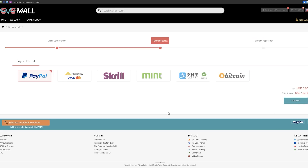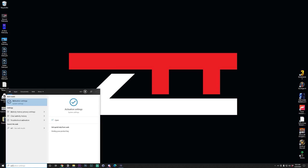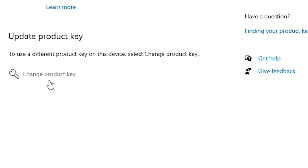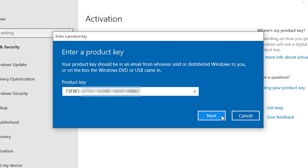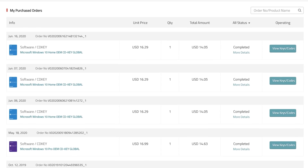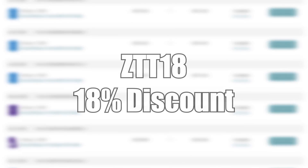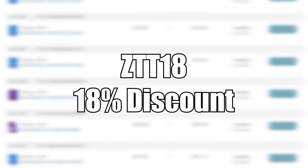Go through the rest of the purchasing options — I'd recommend PayPal — and within a minute or so you'll get your Windows 10 Pro key. On your PC, click start and type in activation and press enter, choose change product key, paste in your new key, and Windows 10 is now activated. This is my personal way of activating my PCs, check out my purchased order history here, so grab a Windows 10 key for yourself with the link in the description using discount code ZTT18.